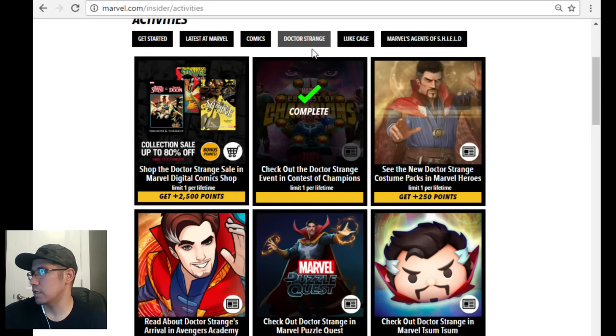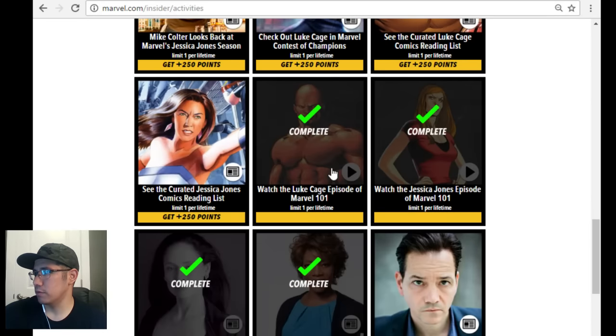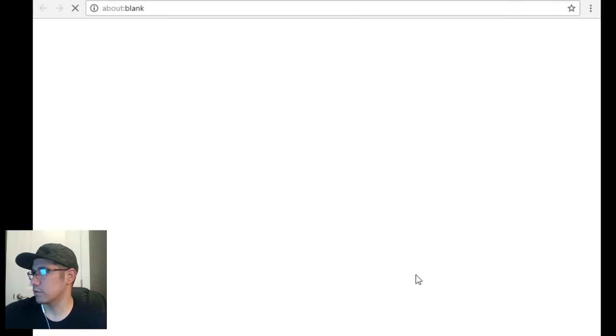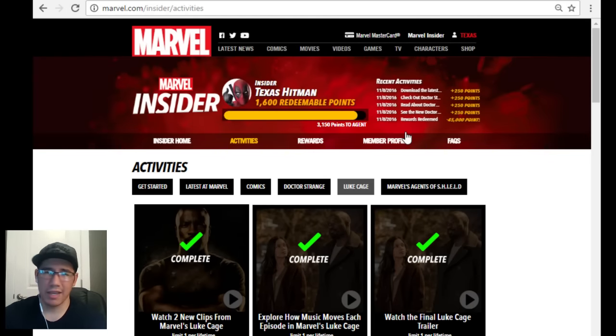When you come here and it's updated, the ones that you're already getting points for will just get checked off - like the Luke Cage ones I already did. Do those easy video links - like Luke Cage's first trailer. According to the website it can take up to five to ten minutes for the points to adjust, but for the most part you get them. I honestly did it super quick - it took me less than 15 minutes because of the Twitter one and the videos. It's a pretty quick way for you guys to get that three-star Voodoo without having to do an arena or get a feature crystal. Thanks for watching, hope you guys enjoyed it - take it easy guys.